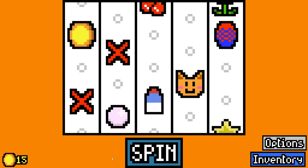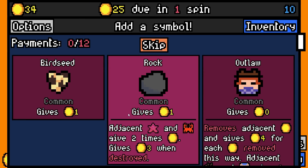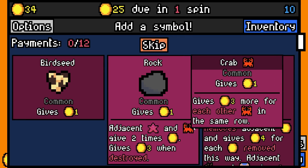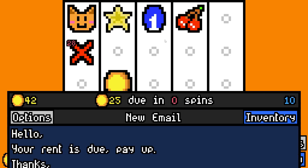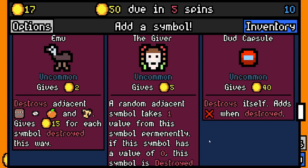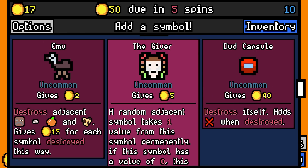I've fixed a bunch of the other mods that weren't working. Look at this - adjacent starfish and crab give two times gold. Let's take a rock; always take crabs. The Giver: a random adjacent symbol takes one value from this symbol permanently. If this symbol has a value of zero, this symbol is destroyed and takes 75.